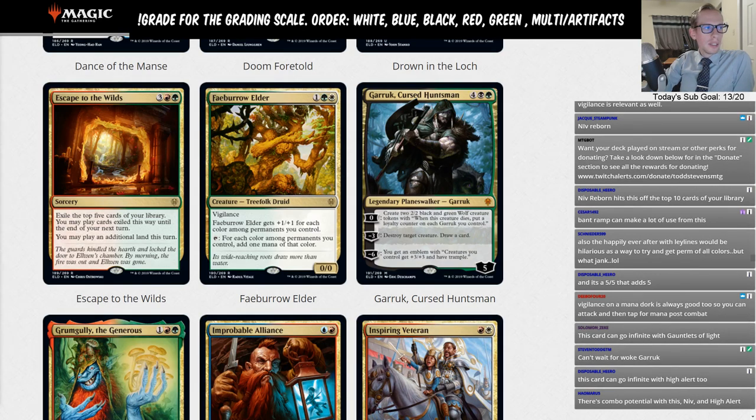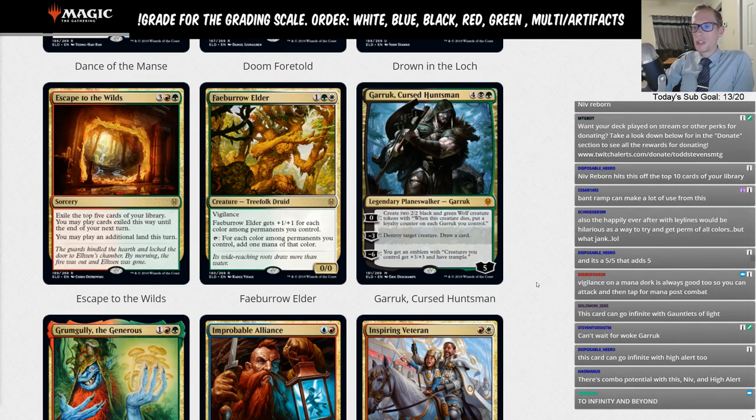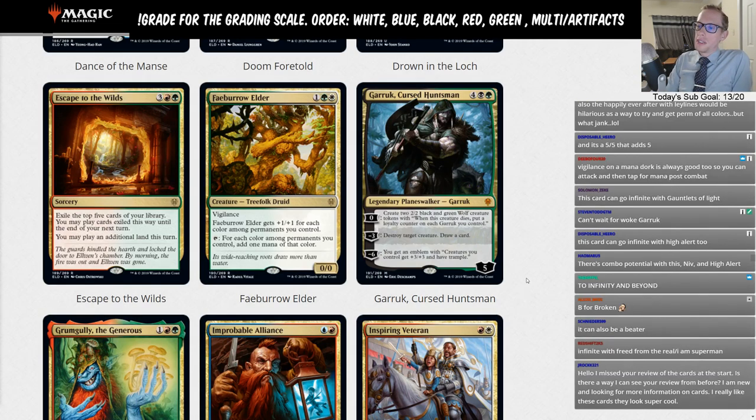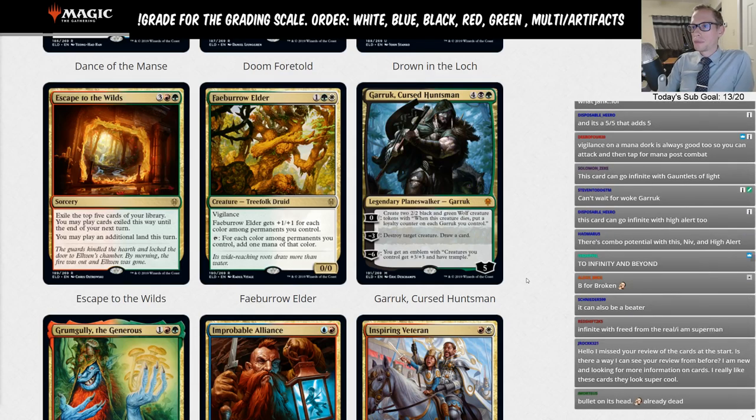It definitely has a target on its head — 'bolt the bird' applies here; this is a double or triple bird so opponents will definitely want to remove it. I'm giving Faeburrow Elder a B — it's a good card.